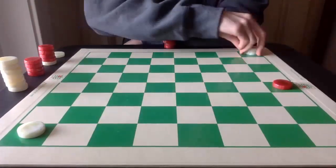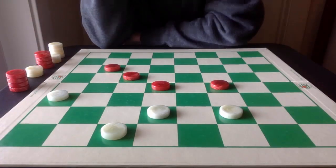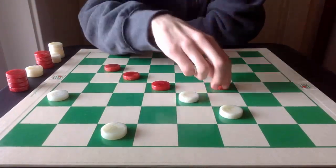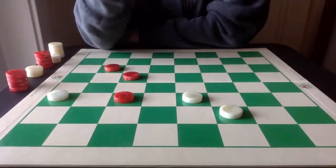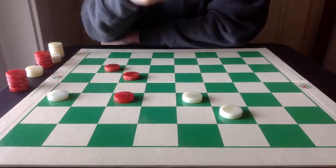It's now two to one and White should win. Here are some more examples of giving up two pieces in order to get a triple jump. In this position, White can just pitch this piece, Red captures, White captures back, Red goes in, and it's likely a king and probably a draw. But there's actually a win on this board where White can execute a triple jump.